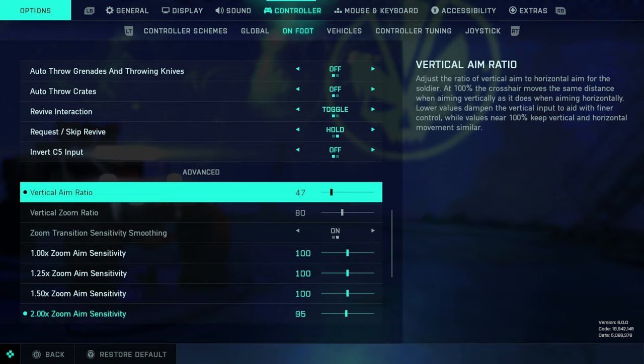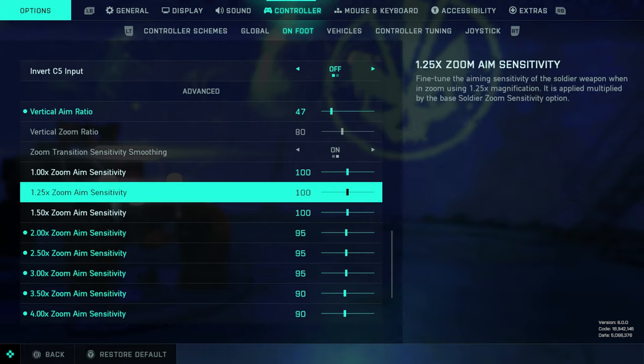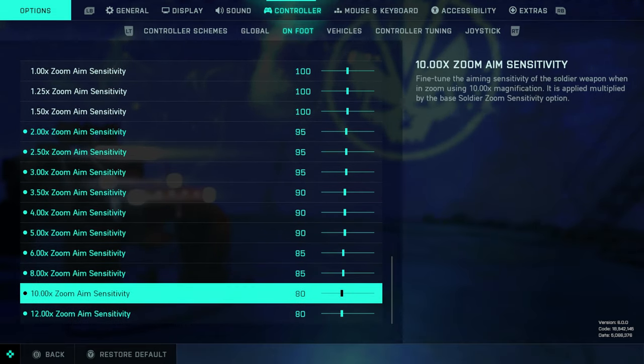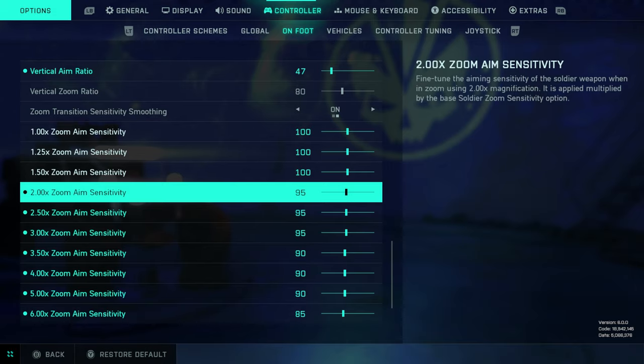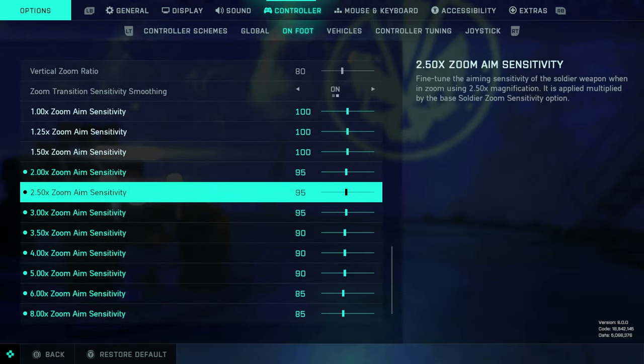All of these remaining settings are preference-based. I'm keeping vertical aim ratio at the same number as before. Because uniform soldier aiming is on, I would personally keep all the per-weapon sensitivities at 100, since one of the functions of uniform soldier aiming is to help balance these out.